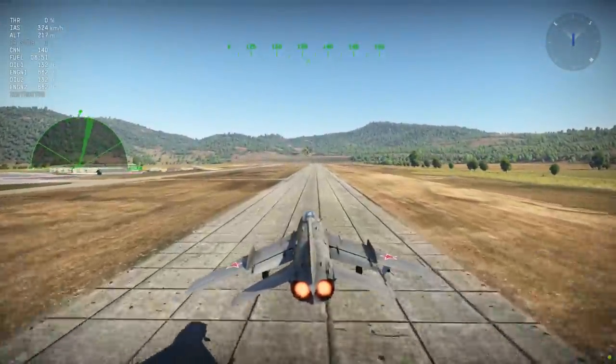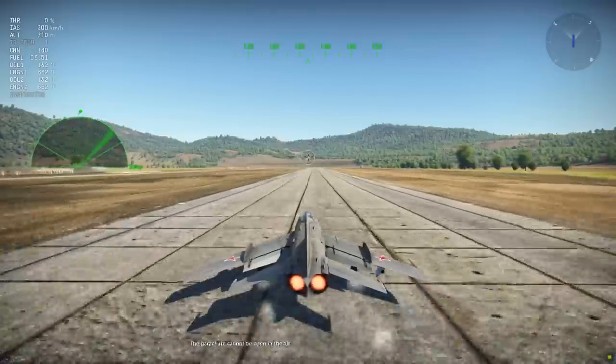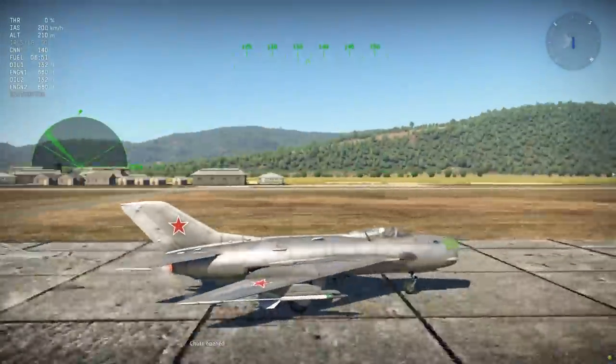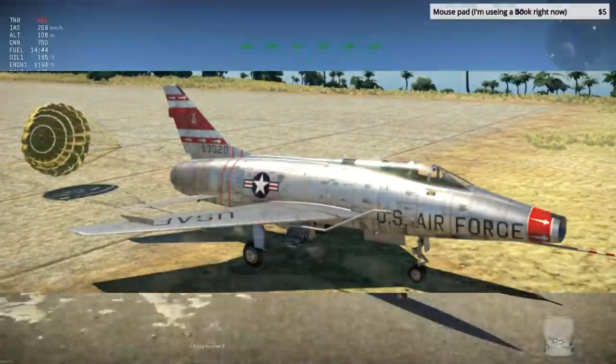For aircraft, nothing much has changed since the last dev server. However, drag chutes are now functioning on all the G-91s, both the MiG-19s, the F-100, and the T-2K.